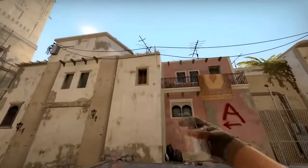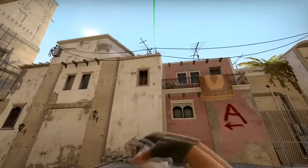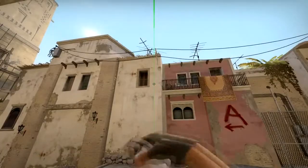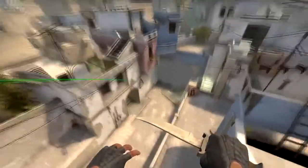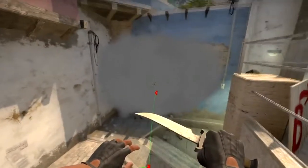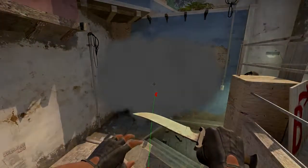The jumpthrow bind allows you to throw the smoke 100% consistent every time by only pressing one button. You do not have to think about timing anything yourself — you just position yourself and click the button that you binded the jumpthrow bind to. As you can see right here, the trajectories of these smokes are exactly the same, and with that knowledge it is very easy to throw advanced smokes like these any time.